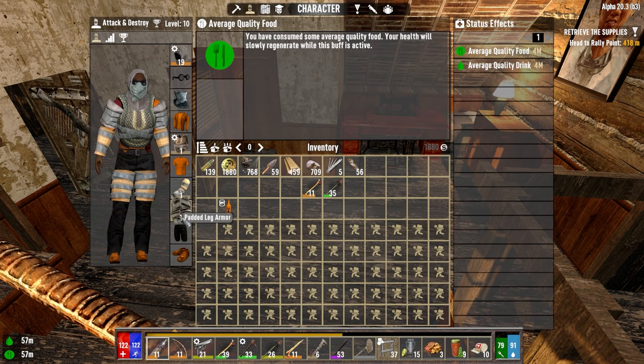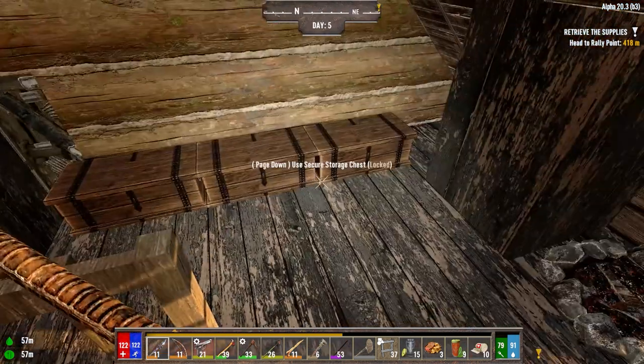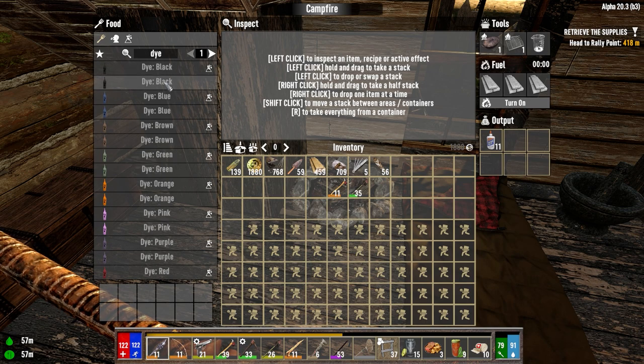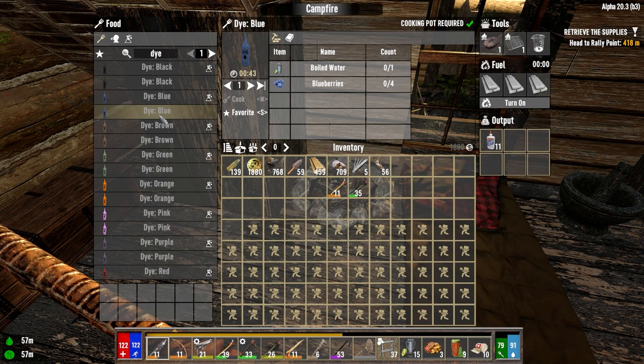Character. Let's put that on. The legs. Yeah, we're looking awesome. So we can make dye in here, but it's expensive. Two of each. To make them in here... where is it? We need blueberries for blues. It's not too bad, but I don't know where we're going to get them from. So that's an issue.